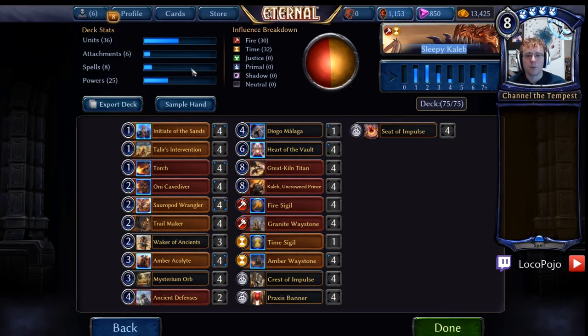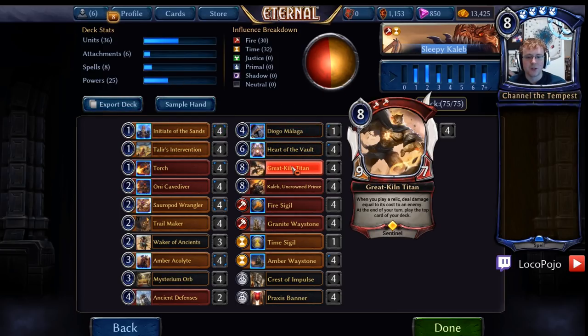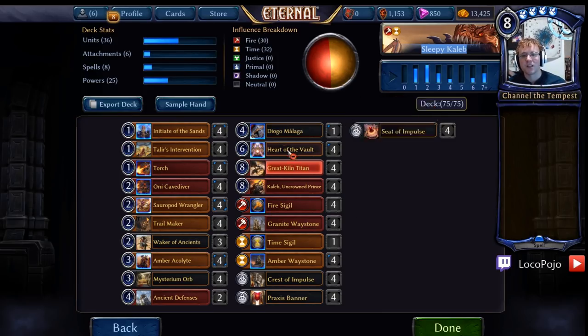Our basic plan here is Great Kiln Titan. Great Kiln Titan plays Relics and deals damage equal to their cost to an enemy. At the end of your turn, you get to play the top card of your deck. The thing I see very often is Great Kiln Titan into Caleb or Heart of the Vault, and that's really fun. We have a lot of Scry abilities, so we can focus what the top card of our deck is quite a bit. And if Great Kiln Titan plays an Ancient Defenses or a Mysterium Orb, he gets to burn something off of the board. He's always just a huge impact — always a force. He's a very solid hit off of Mysterium Orb.